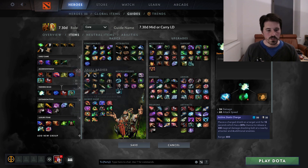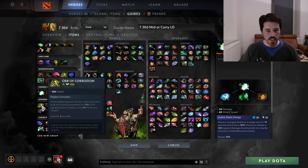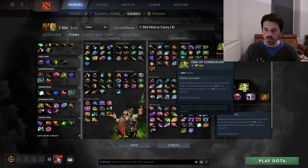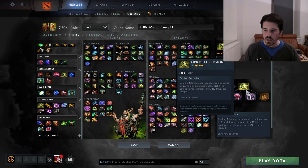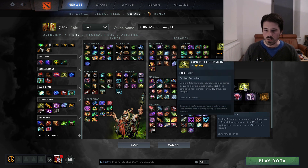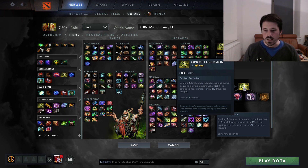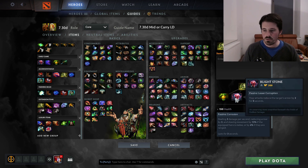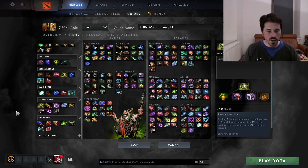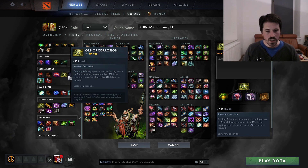Now let's talk about items after you've finished one of these two main builds. First, if you don't have Orb of Corrosion yet, now might be a good time. You don't want to get it in the early game because it doesn't give much of an upgrade over just Blight Stone plus Orb of Venom, and it's quite a bit of gold for basically just one extra armor reduction. You also get some extra health, but you don't really care about that too much. This is more an item you get when you run out of slots, since it combines two useful items into one. If you went for the Desolator build, get it after Desolator because it just stacks with that armor reduction.